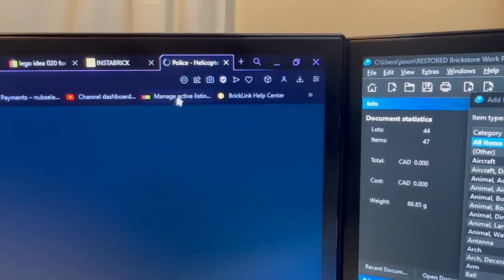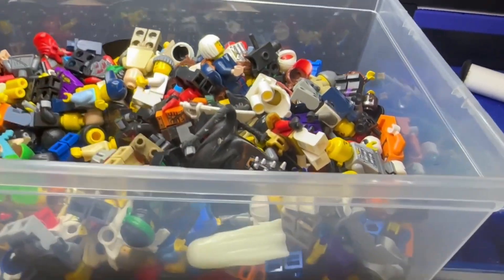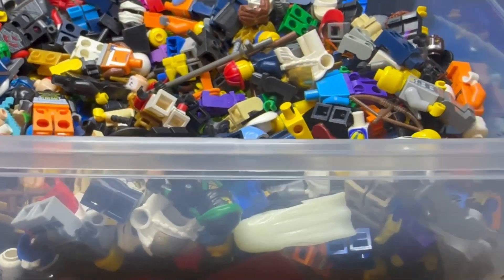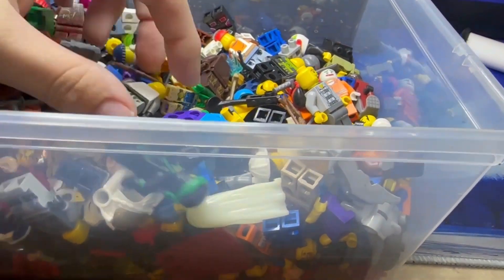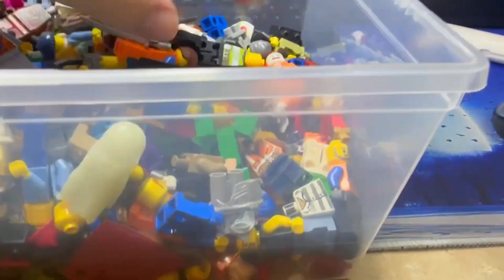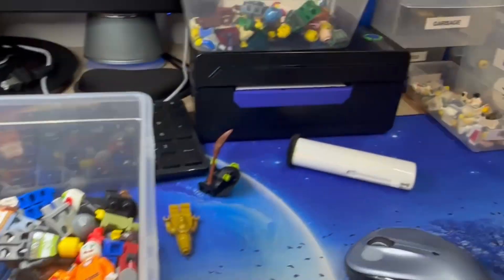BrickLink isn't working on the computer for me right now — it's working fine on mobile but on computer it's just loading infinitely, which happened a little bit earlier today as well. I feel like Instabrick will be really good specifically for when I'm adding bricks because then it's just lower quantities and I can find part numbers a bit easier. When BrickLink's down I can still confirm things, but I'll probably just leave it at this and add a couple more minifigures.